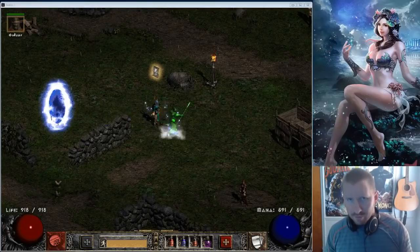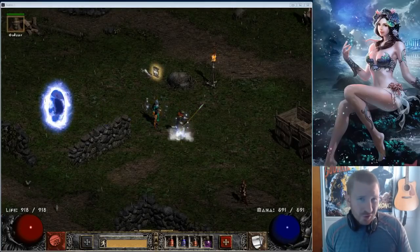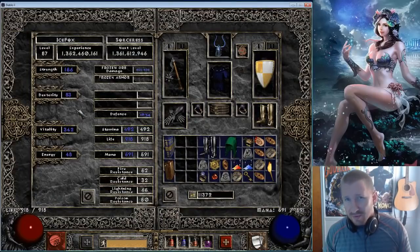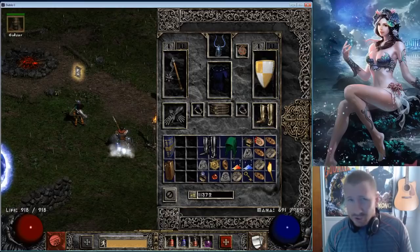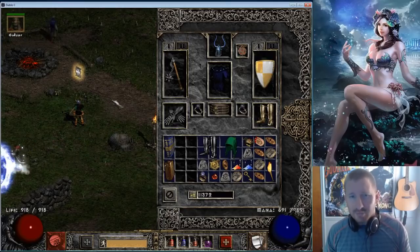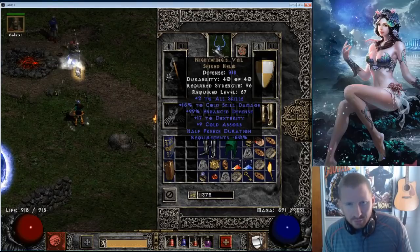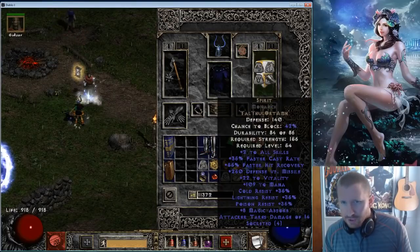What's up, frogs? Iceman here. I'm just screwing around right now with my little cold sorceress. She goes by the name of Icefox, and she does Daddy's bidding. I'm using Heart of the Oak, Nightwing's Veil, and Talrasha's Amulet.